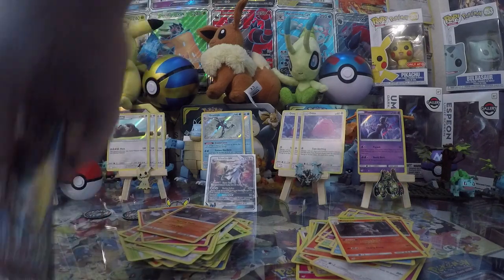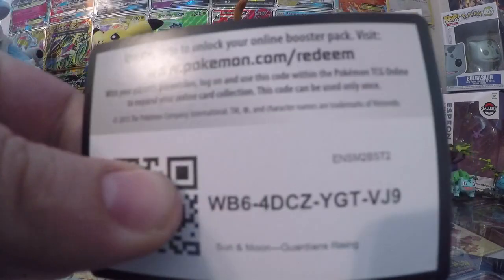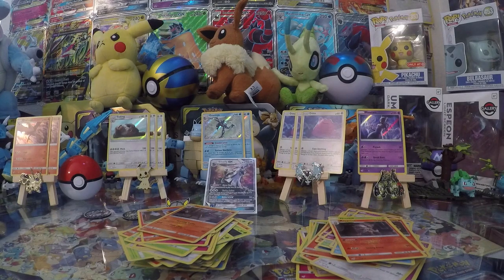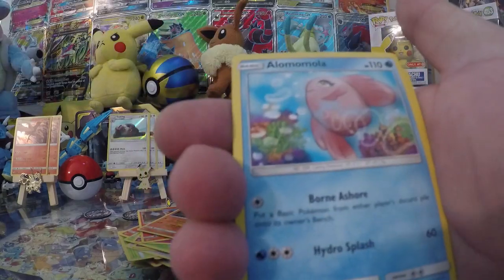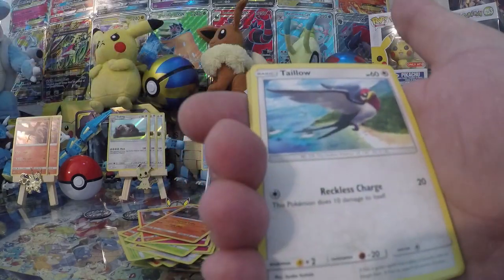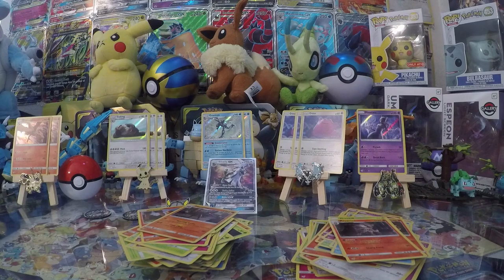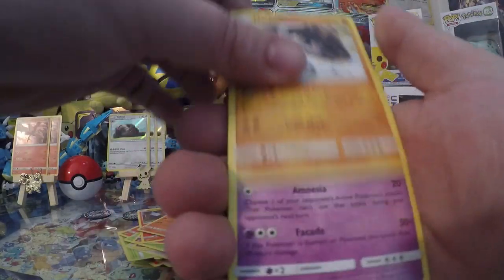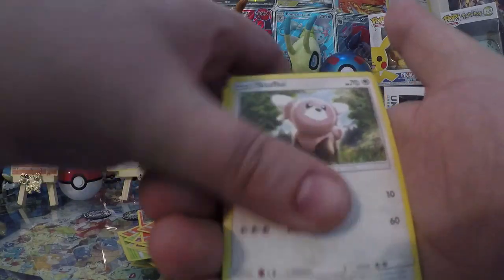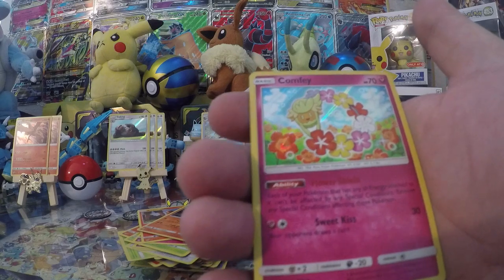Let's move on to Guardians Rising, then we'll do Base and Burning Shadow. Code cards for you. Pack one: Fairy Energy, Rescue Stretcher, Alomomola, Bewear, Wimpod, Jangmo-o, Trumbeak, Wailmer, Taillow, Reverse Wishiwashi, and Garbodor - does not smell. Is he a holo? No. Pack two: Fighting Energy, Machoke, Slowbro, Watchog, Stufful, Alolan Sandshrew, Cottonee, Bellsprout, Gligar, Bellsprout Reverse, and Comfey Holo Rare!